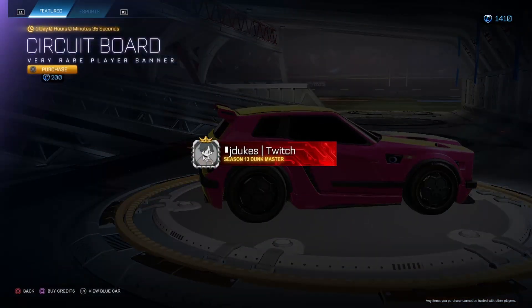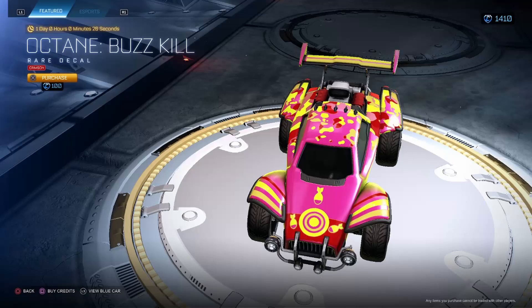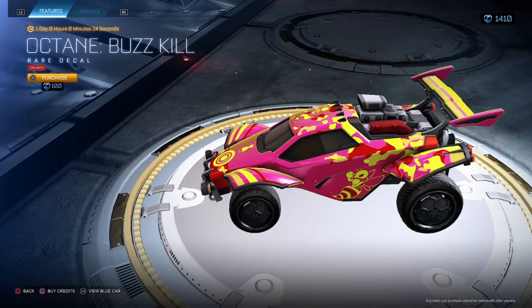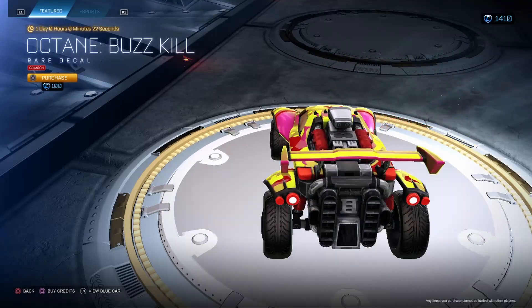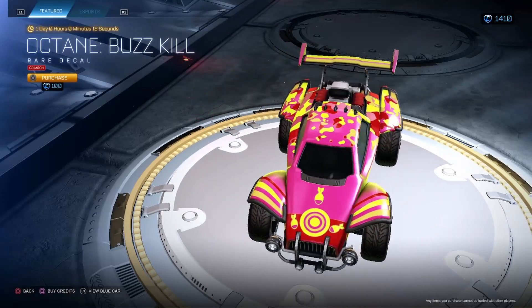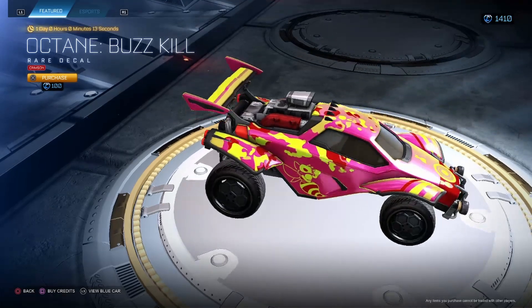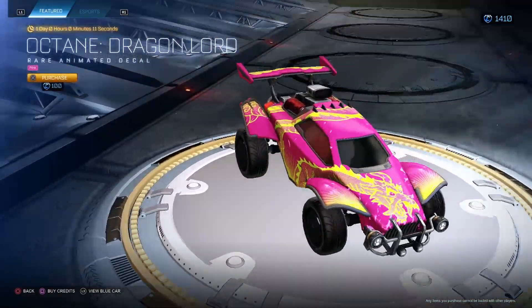Circuit Board for 200 — I'm gonna say no, I'm not big on the Circuit Board at all. Octane Buzzkill Crimson — you can make some nice red combos, and in my opinion I would have to say no. I'm a fan of it but it's not too bad at all.